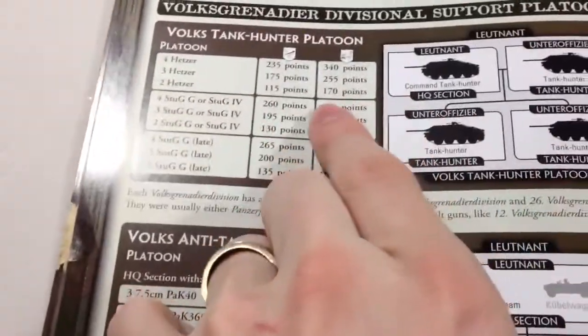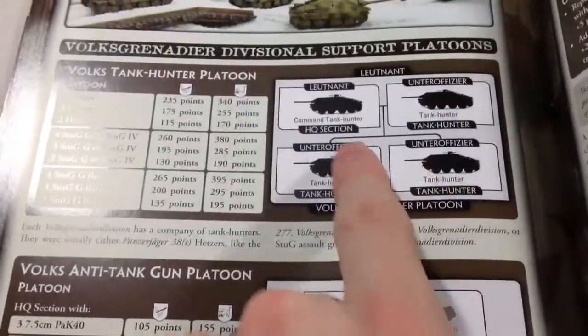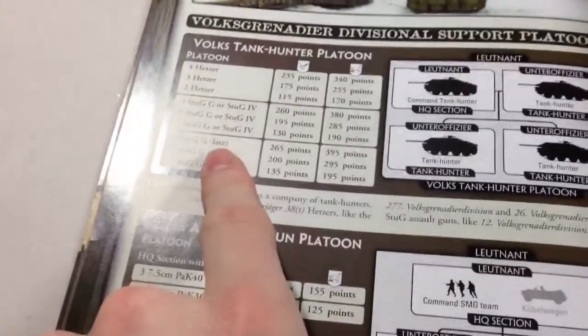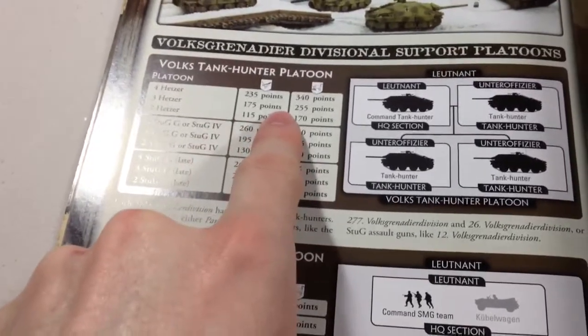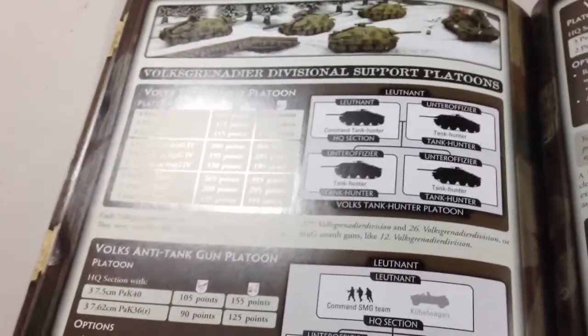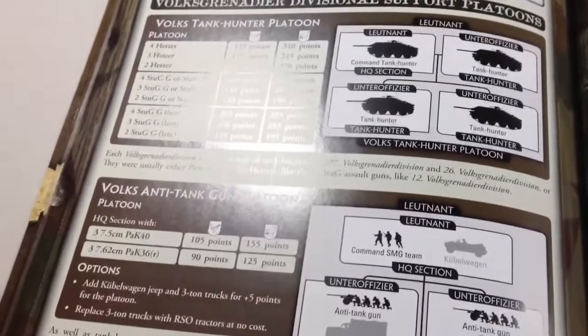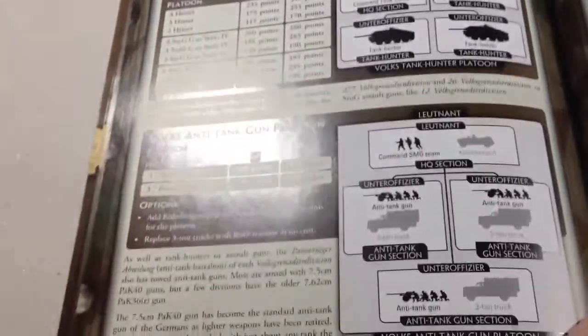I ran three Hetzers for this particular formation. Hetzers are essentially the same as the Stugs except they have side armor too. And they are, I believe, overloaded - so they bog on a two-plus, making them a little bit more dangerous to take into terrain.